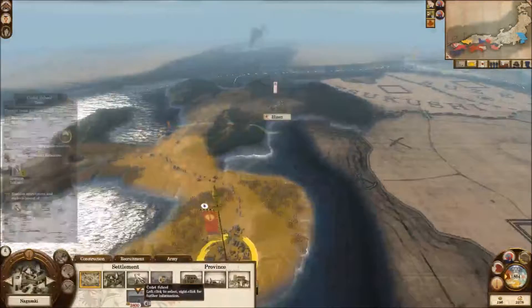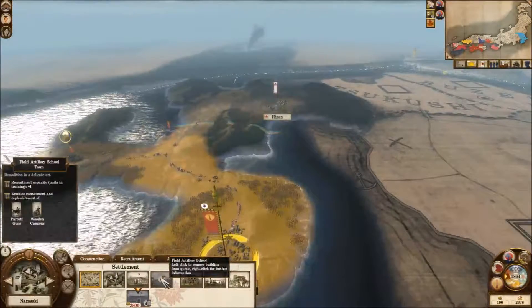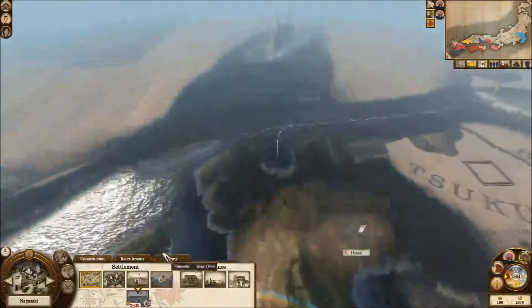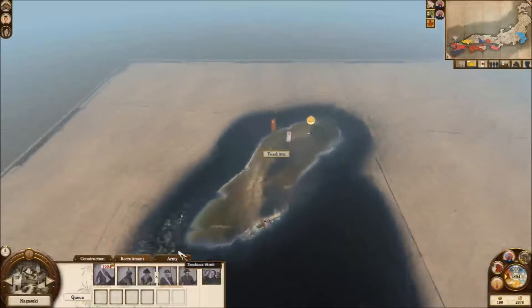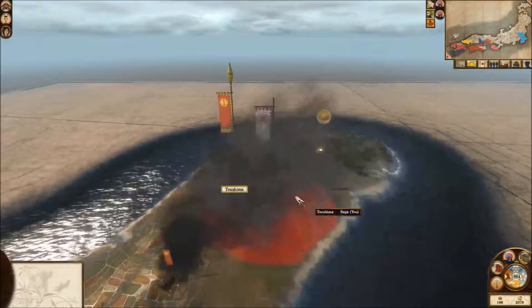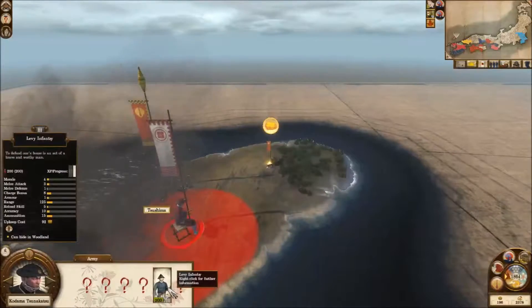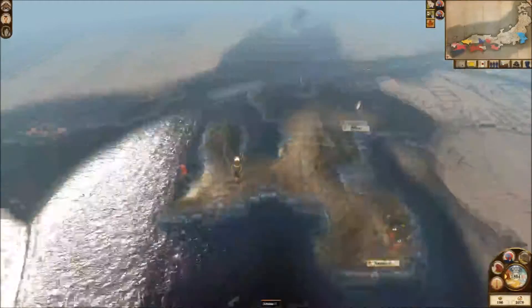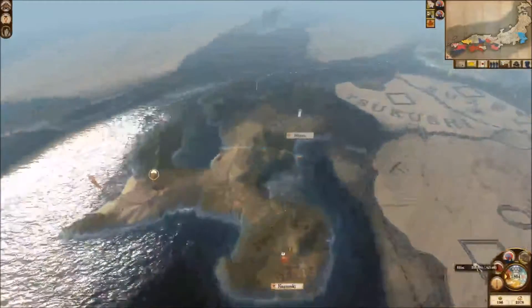In this episode, we're going to be waiting for our artillery school to finish construction, and then we shall build some replacement parot guns for the ones that we lost. We're trying to take Gotu, and we're also going to have to deal with the rebellion that has popped up on this island again. So, let's get to it.